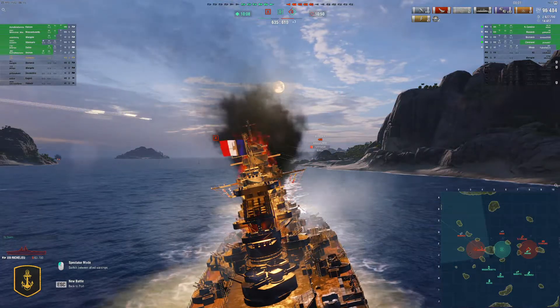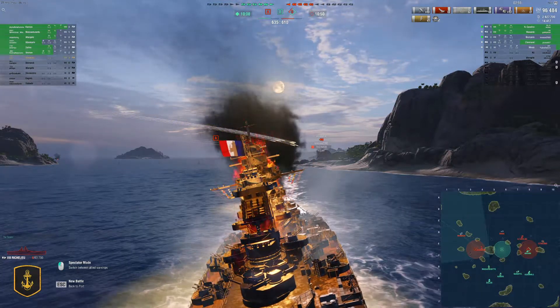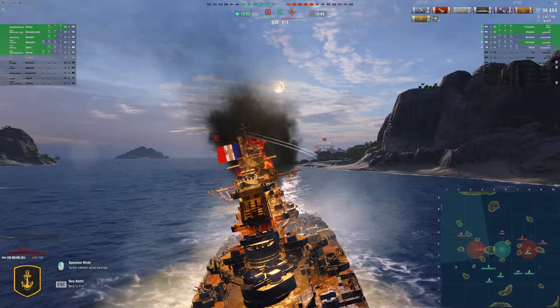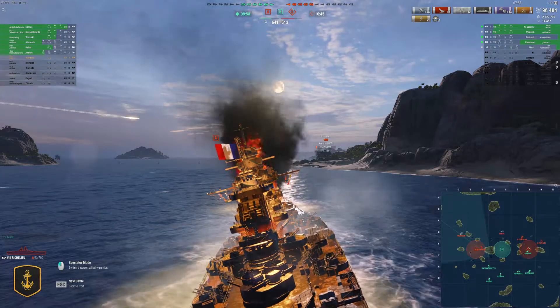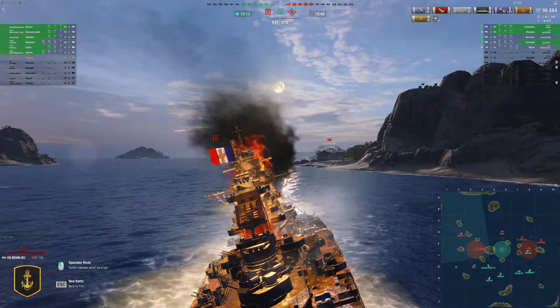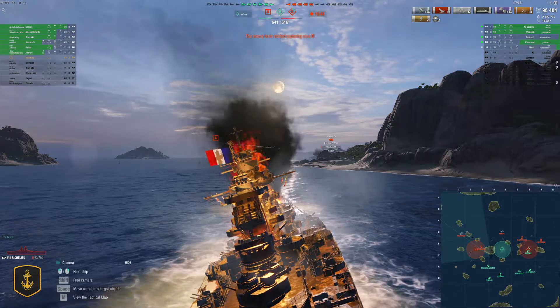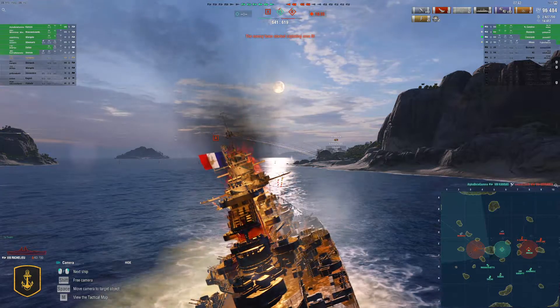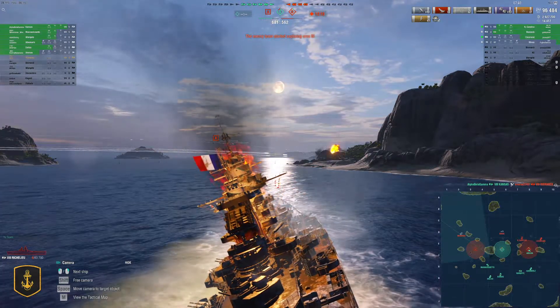As you can see now, his team is re-engaging. The Massachusetts is going north, the enemy Bismarck is nearly down, the Monarch is kiting away, the Dallas is still doing Dallas things — lots of HE DPM at range — but the Kansas is coming north. The Warspite is still sailing east but your team takes down the Bismarck.